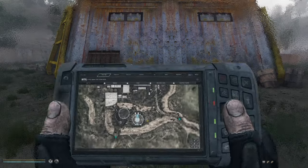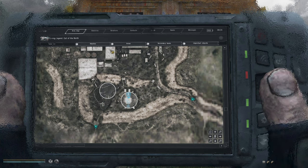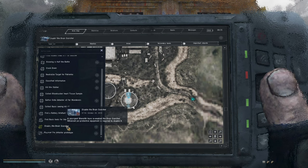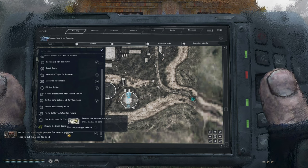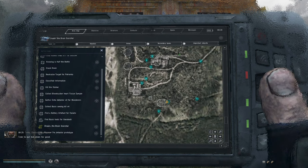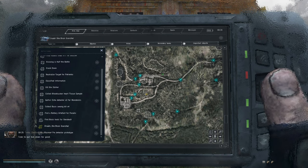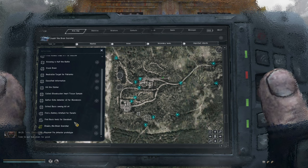What else do we have to turn in? Task list. That's a different brain scorcher thing. The lab that I was just in is something else. Partial type detector — that's down in garbage, yeah. We can head down and grab that, I suppose. I don't really want it though, to be honest, not right now.